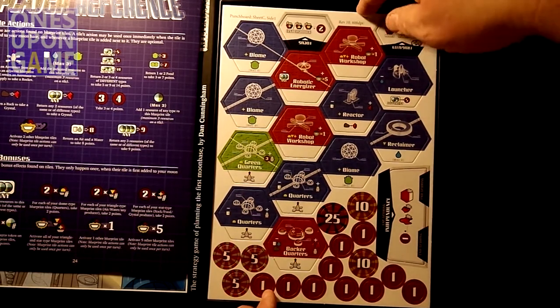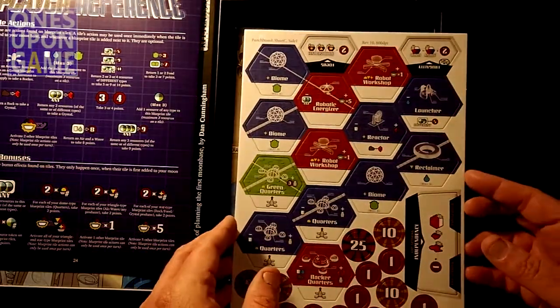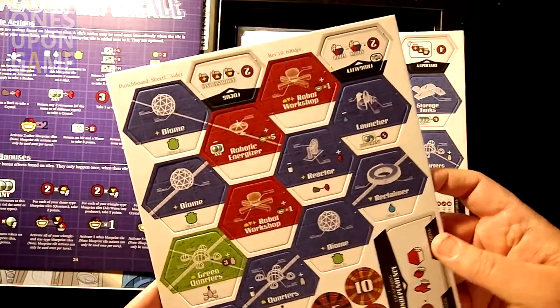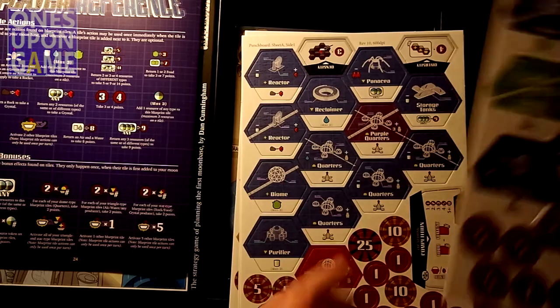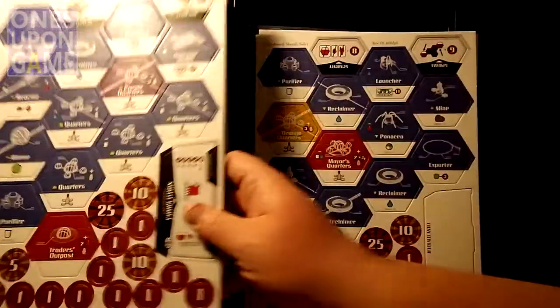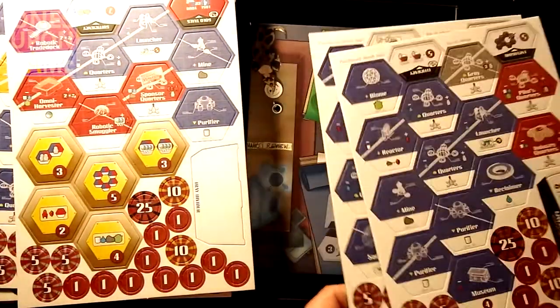And then we've got our punch board sheet. In case you're curious, this is revision 10 and it was done at 600 dots per inch — just a little production info that was left on there, which is fine. You've got one sheet, two sheet, red sheet, blue sheet — six sheets of counters total.